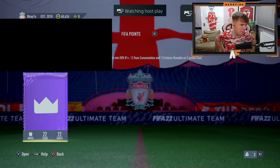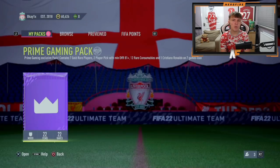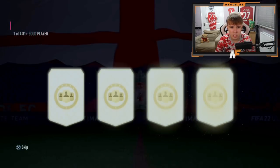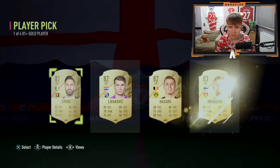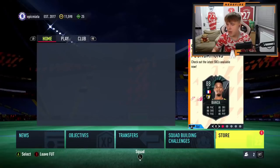Shout out to BK — prime gaming pack number seven. Two walkouts seen so far: one on the outside of the player picks and one in the player picks. Nothing on the outside of this pack. Player picks: first one is Serbi, second one is Herdecky. It's just average, can't lie.